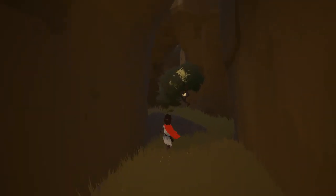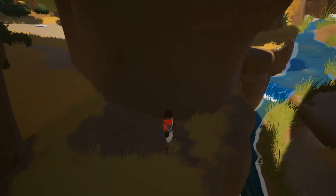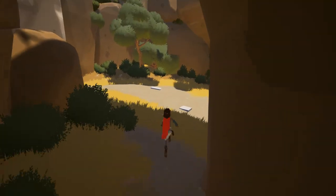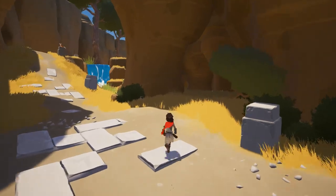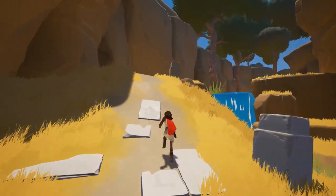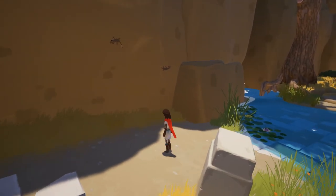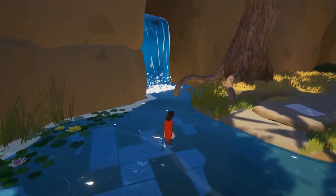There's these statues and stuff that you can collect. That's the fox. The graphics are like a souped-up Zelda Wind Waker. Look at this — there's lizards on the wall.